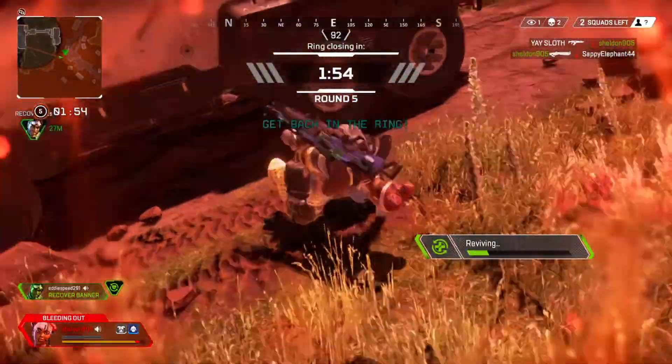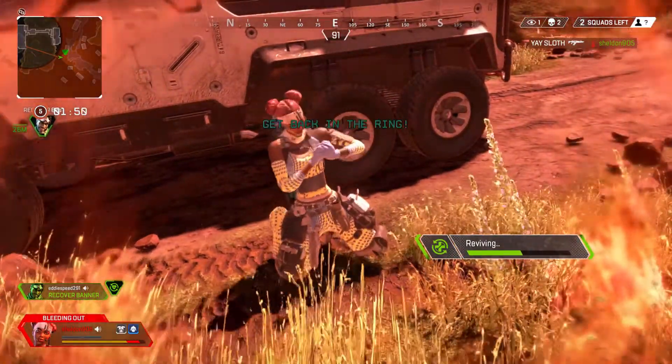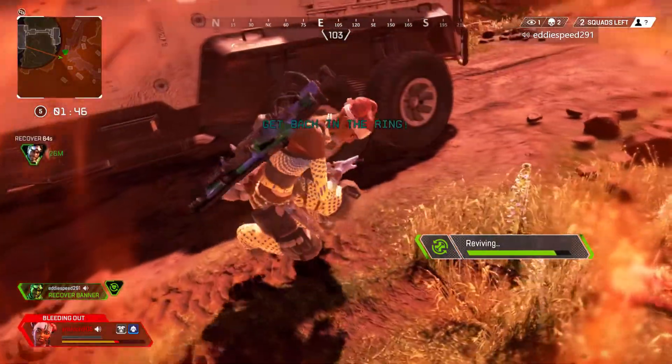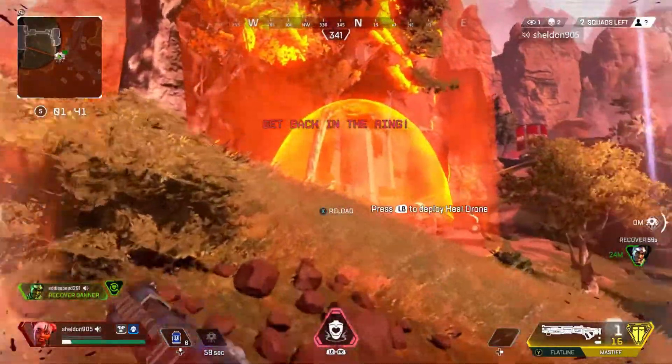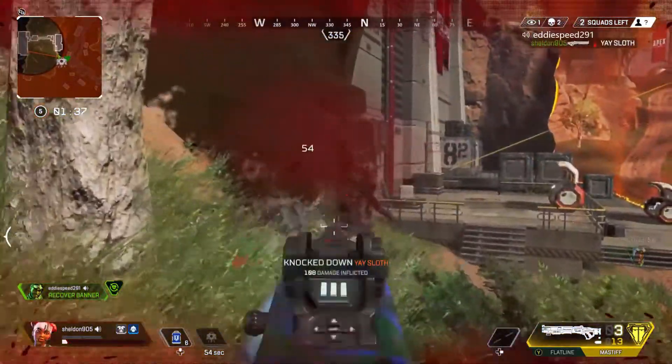Wait till near the end and find somewhere that doesn't have a name — that's the best way to survive longer. Make sure you go straight for guns; don't go for cool attachments or anything like that. Focus on guns and then armor. That will help you survive longer and rank up as fast as possible in Apex Legends. If you liked the video or found it helpful, please leave a like, comment, and subscribe — and as always, thanks for watching.